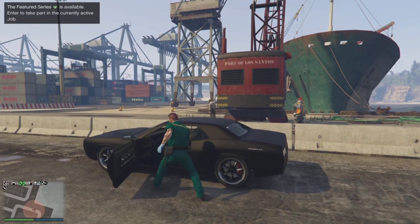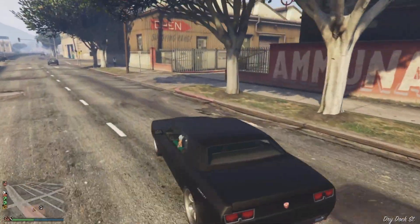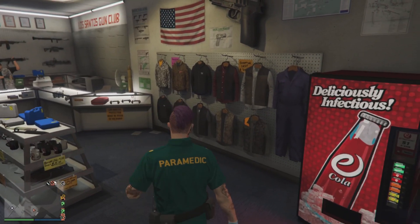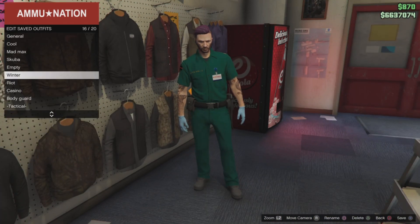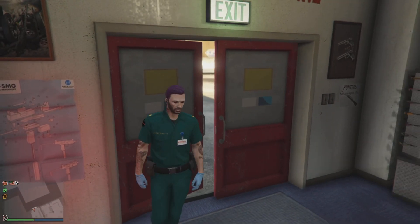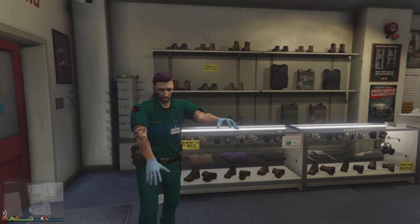You can get the belt if you're the host. Now we just have to go to an Ammunition store to save the outfit. You probably could go to a clothing store, but I recommend the Ammunition store because it's really close to where you spawn in. Head to the clothes area, then go to Edit Save Outfits, replace an outfit you don't want or use an empty slot, and save the outfit. I recommend double saving it just to be sure. And there you go — easy way to get the paramedic outfit in GTA 5 Online. Subscribe to the channel and leave a like if you enjoyed. Goodbye everybody.